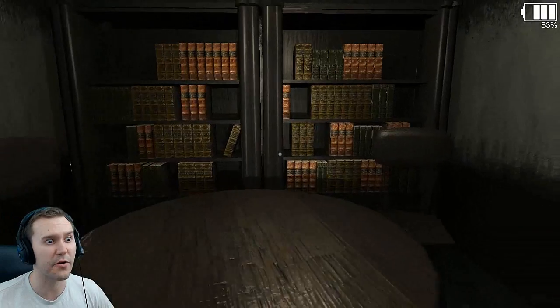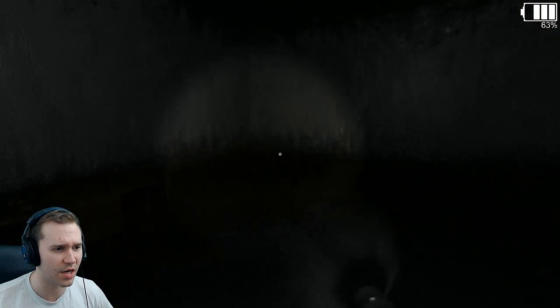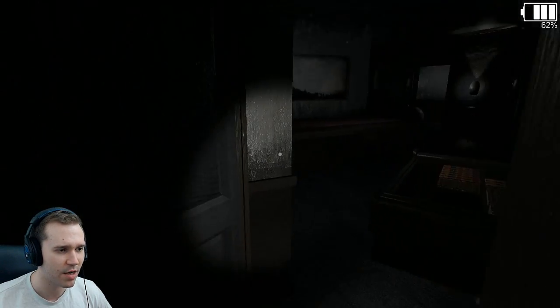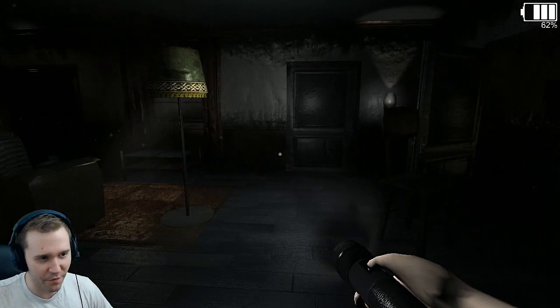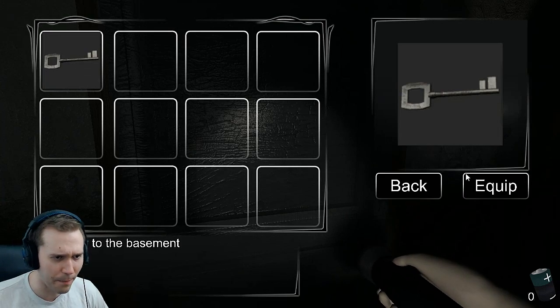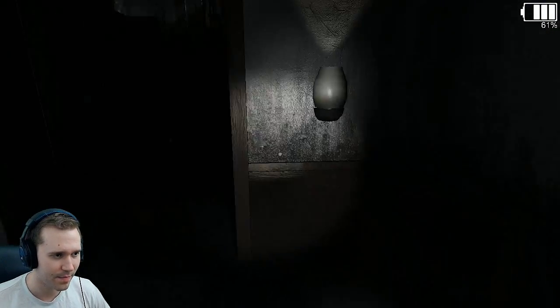Things are getting very freaky in here, it's starting to get a bit scary. Oh look, a key — they decided to put a basement key in the way. Basement is like at the base, right? So it should be on the floor, right? So it should be this door because the attic's above me. I think I'm figuring everything out.